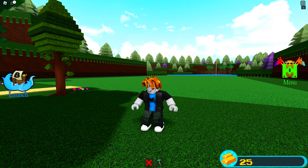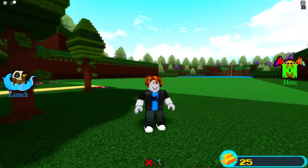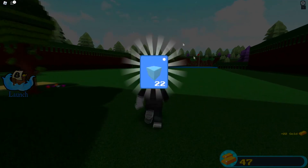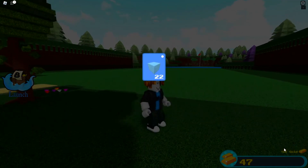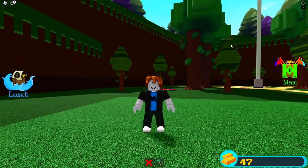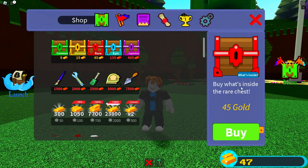That was that code — you get a free exclusive item. We do have one more code that is actually even better. This one is S-Q-U-I-D space A-R-M-Y, which spells out 'squid army.' Click redeem on this one and you actually get 22 ice blocks and 22 gold. So from this whole thing I've gotten 37 gold total, which isn't actually that bad — although you can't even buy a rare chest with that.